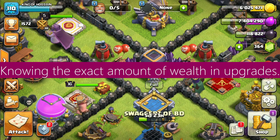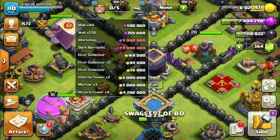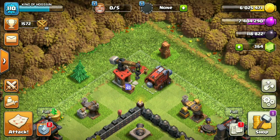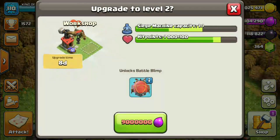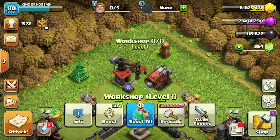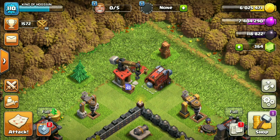Tip 8: Knowing the exact amount needed for upgrades. I want to upgrade my siege barracks but my elixir is not sufficient. To know the exact amount needed, tap on the upgrade button — it now says 1,595,710 elixir is needed. The purpose of this tip is that you can learn the exact amount of upgrades and how much more is needed by using this simple trick.